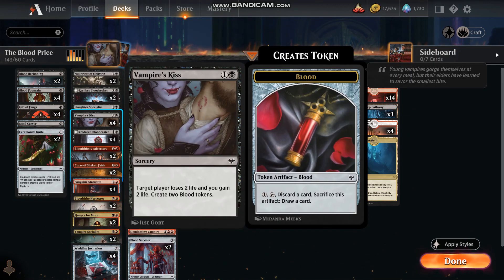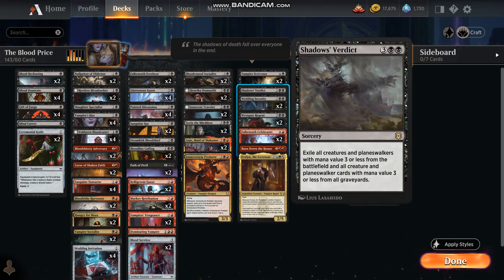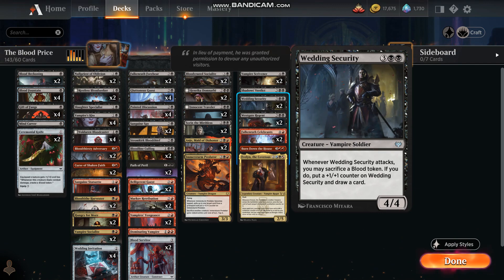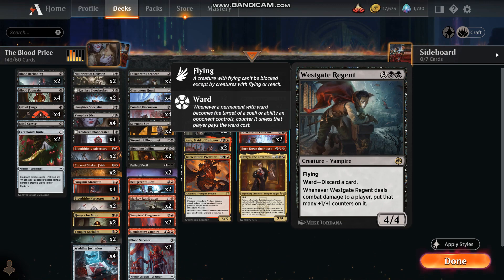And Vampire's Kiss — you'll get the life to pump that card as well. Shadow's Verdict lets us go scorched earth on the battlefield if we need to. Leinore, Autumn Sovereign — I've had my fair share of opponents with this card and what a pain it can be. Westgate Regent is a game changer in my opinion; it could potentially be considered a mythic card, as strong as it is. If your opponent doesn't take this card out quickly, it rapidly overwhelms them, and the fact that it has Ward just adds to that.